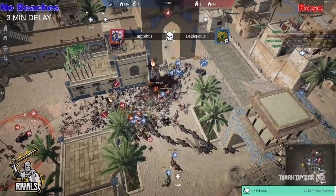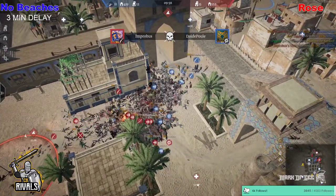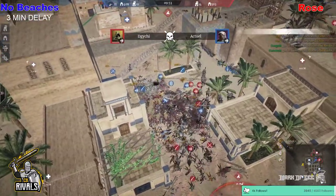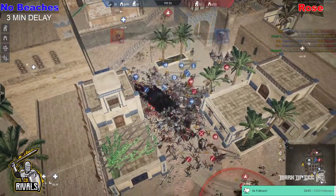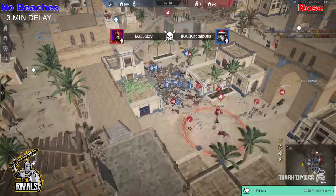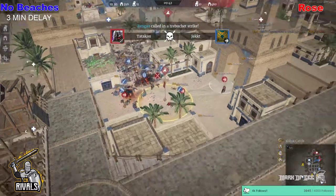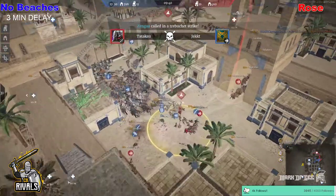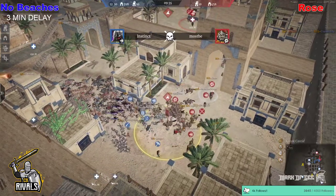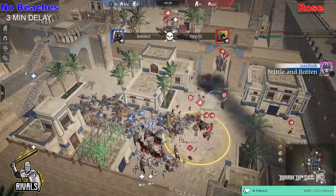Daiichi picks up the brittle and rotten achievement. Hawk with the shattered ranks, and Daddy Dillpool takes the death from Improbus. Axial is being killed as well from Daiichi. No Beaches start to make their way in — here comes the cav charging from the inside. A lot of heroes ready to be picked up. A couple of heroes do fall to the cav charge as the push comes in very strongly from No Beaches. It's 11 versus 11, but they have a good amount of heroes and units going towards the home point. The Trebs need to come in well and there are Flamers in the back to deal extra damage.